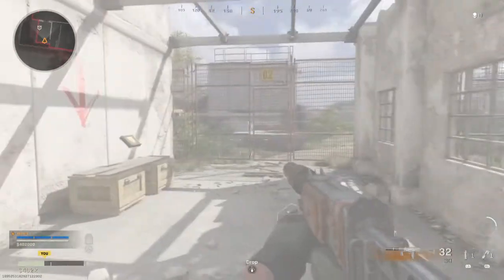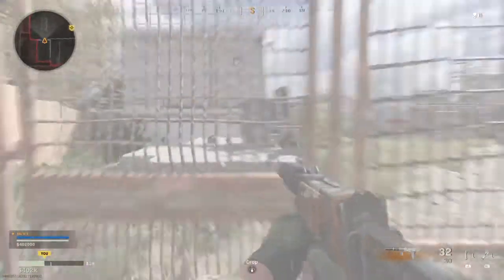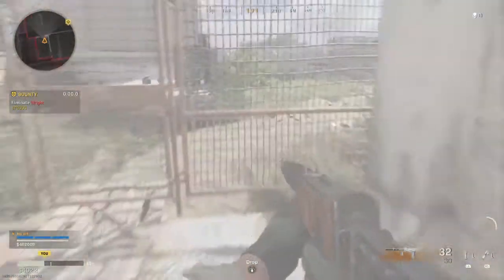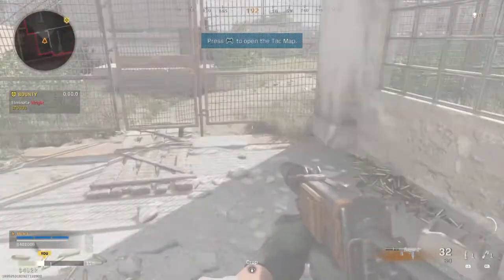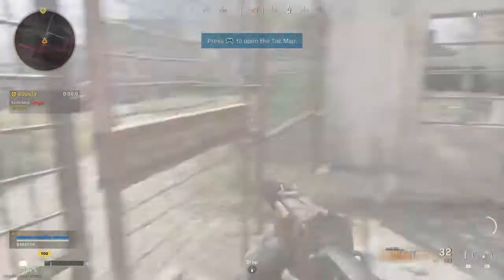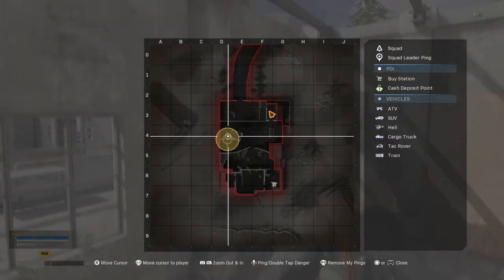All right, let's move to the next area. Completing contracts also gives you cash. Your contract accepting skills are remarkable. Activate your TAC map, soldier. The TAC map now shows the approximate position of your contract target.